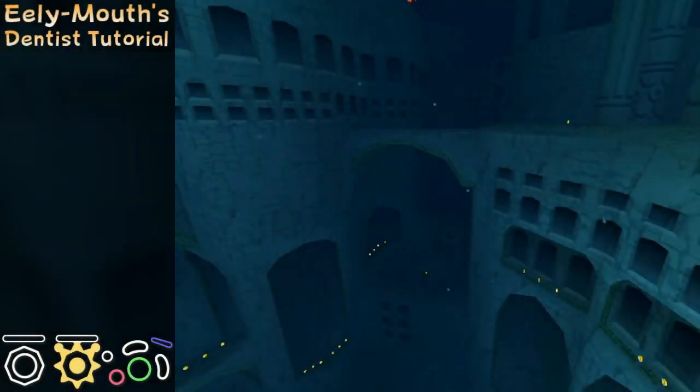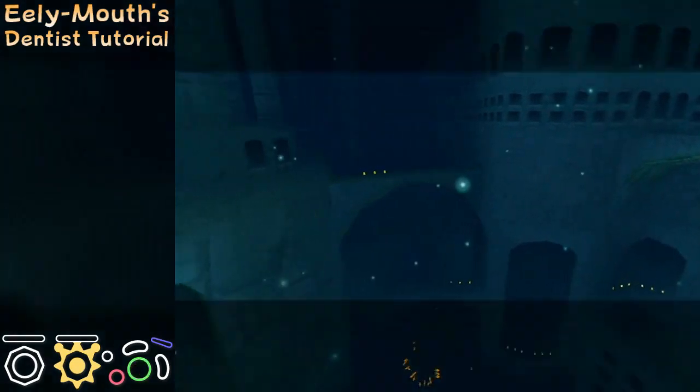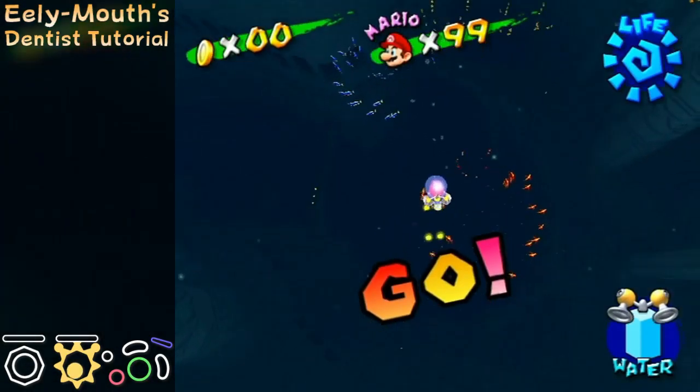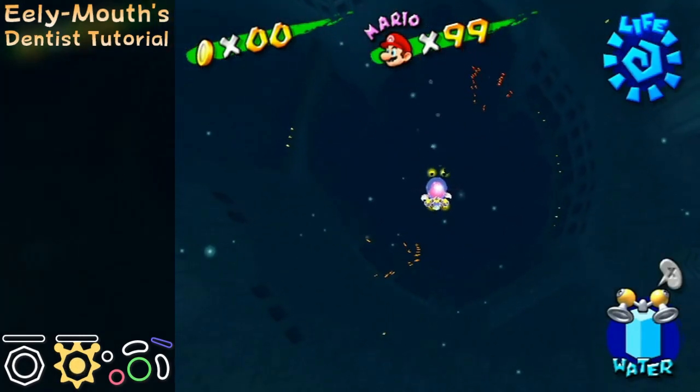Welcome back to my Super Mario Sunshine Any% Tutorial Series. In this video I will teach you how to fight Illumout. Illumout is an underwater boss fight located in episode 4 of Noki Bay.